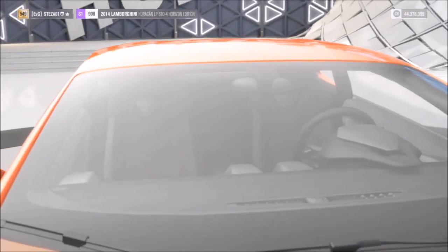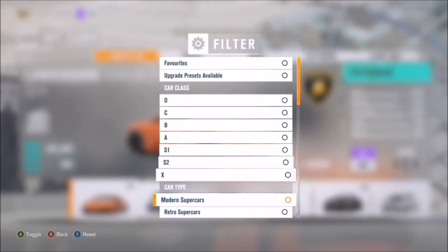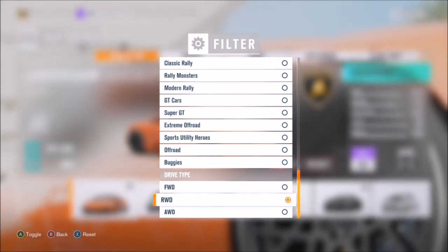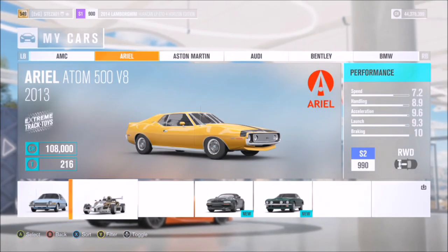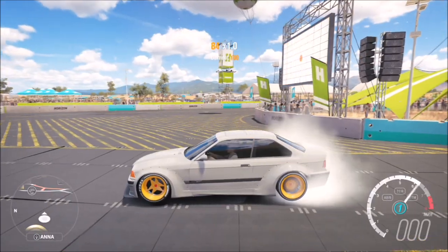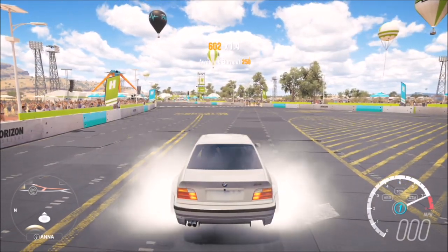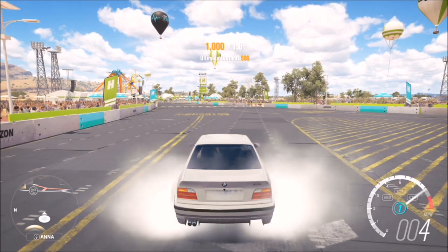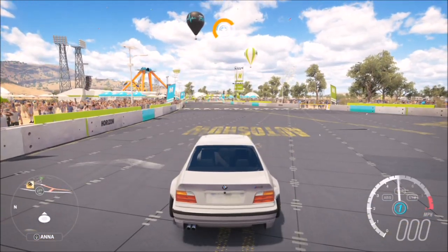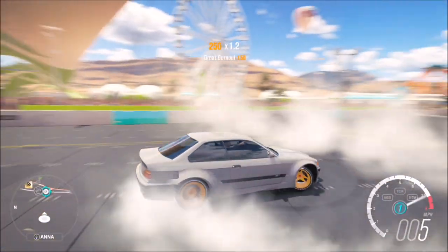The first challenge only wants you to perform 15 burnout skills for 35,000 XP, so it's very easy. I've shown you this many times on previous Forzathons. The easiest way to do this is with a rear-wheel drive car. Go to your garage and select one you like. The first method is by slowly releasing the brakes — hold acceleration and brake all the way down on the controller, then slowly release the brake and you will do the wheel spin.